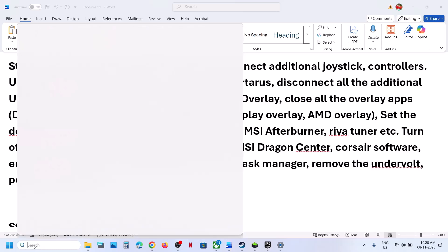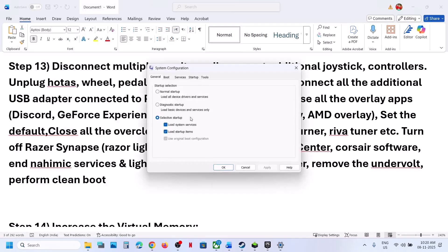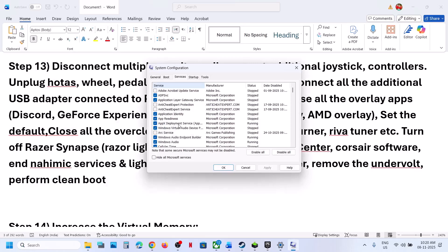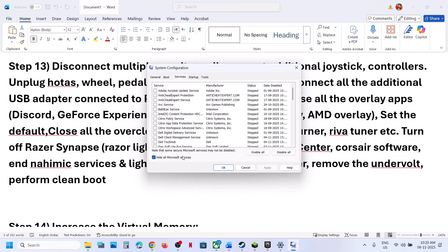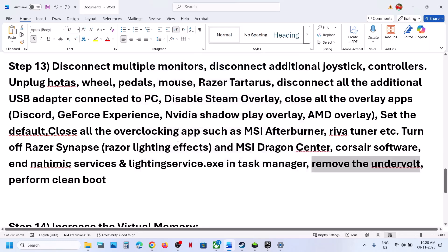The next step is to perform a clean boot. Type system configuration in the Windows search box and click on system configuration. Go to the services tab, put a check on the box which says hide all Microsoft services, and then click on disable all. Hit apply and click on OK. You will see a restart option — restart your PC and then launch the game.